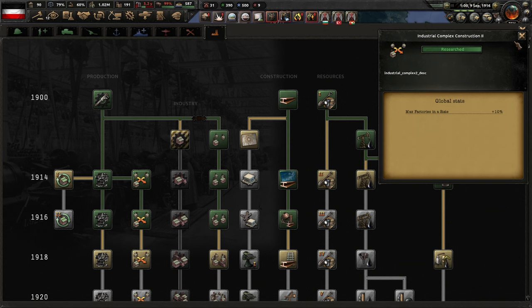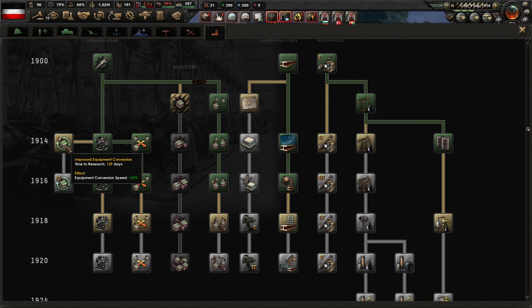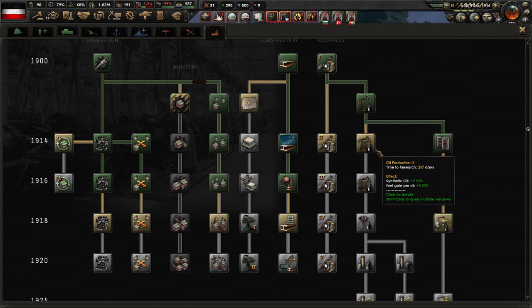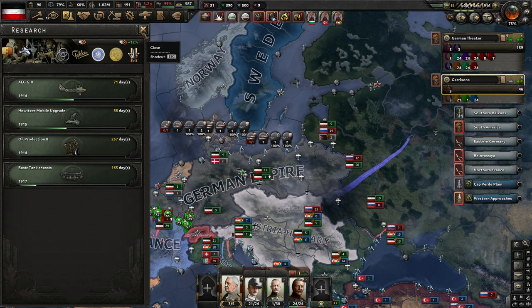Okay, so we're done with the industrial complex. This one will give us max factories, which is very nice. Equipment conversion might be a good one to do. The oil production is some units of oil per oil — that's a nice one to have. And resource efficiency of course too. It's a very long one, but let's do the oil production. It's not that much oil, but it's a little bit.